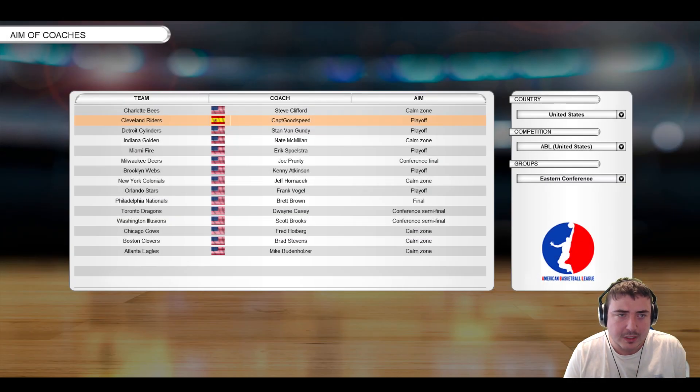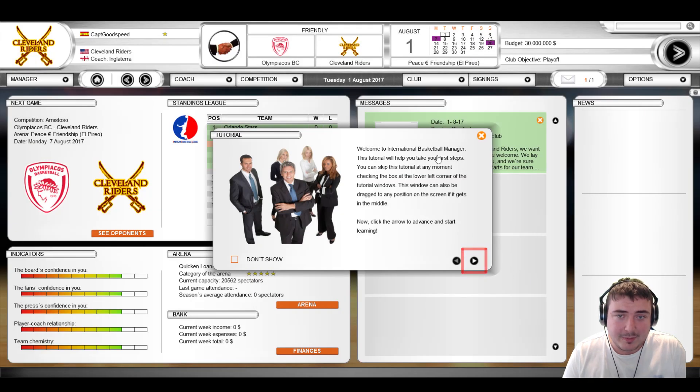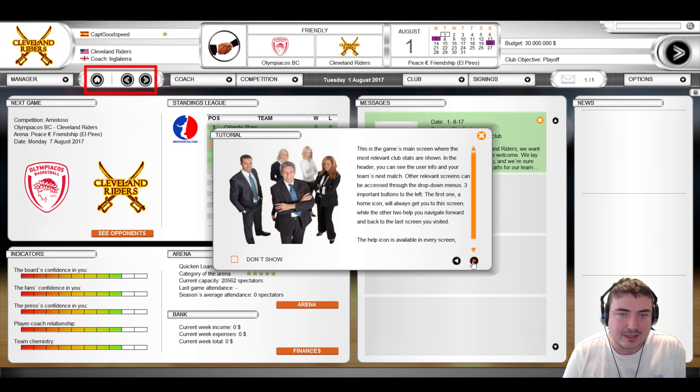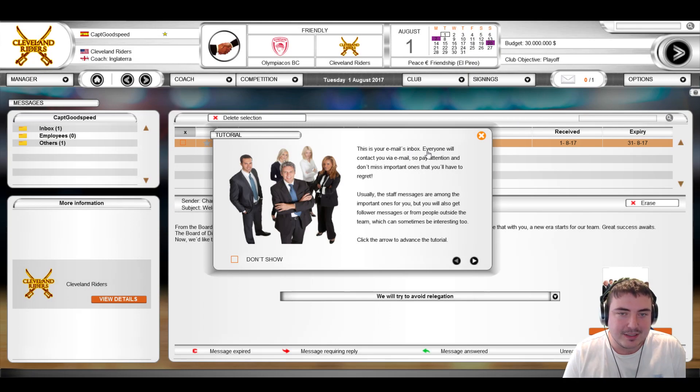We'll accept invitations from those teams — they're friendly matches — so we'll continue on. The aim is to get to the playoff this year, which is absolutely fine. We'll continue on and simulate. Welcome to International Basketball Manager — this tutorial will help you take your first steps. You can skip the tutorial at any moment by checking the box in the lower corner. The inbox is where everyone contacts you by email.